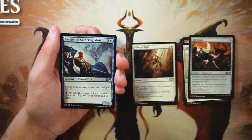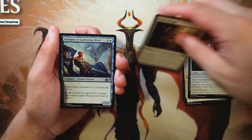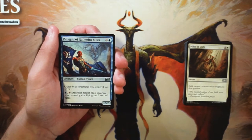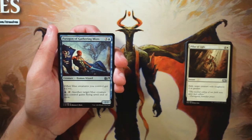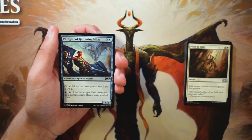Paragon of Gathering Mists is a 2/2 for three and a blue — other blue creatures you control get +1/+1, and you can pay a blue and tap it to give another target blue creature flying until end of turn. This is absolutely first-pickable material. A lord of any kind is good — it's a reason to be in blue. Get a blue-white flyers deck or mainly blue flyers deck and you're going to be fantastic. Being able to give flying to another creature is very powerful for evasion, so all around a fantastic card.